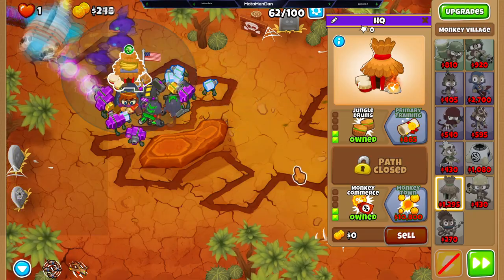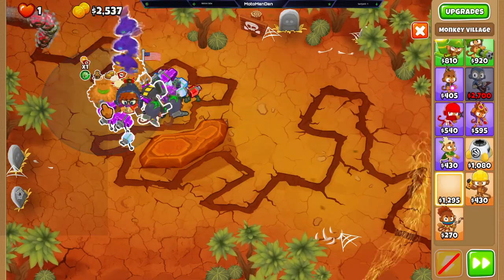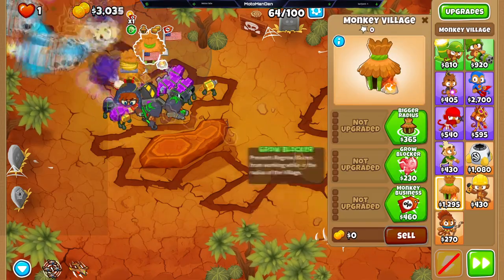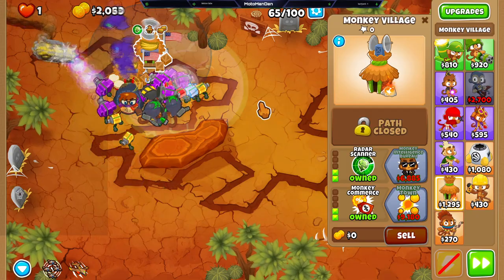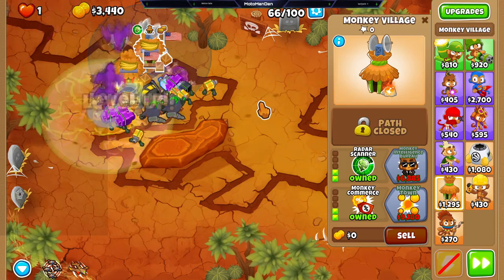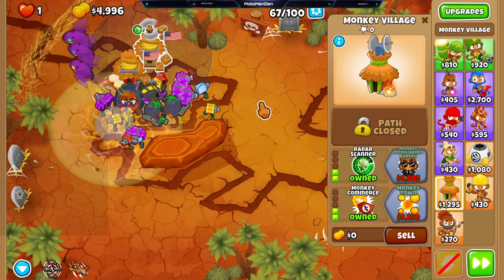Here you can see we're starting our discounting and our attack speeding. This is a really easy map, so you can just do a lot of cool strategies on this one. But I think the engineer is just my favorite type of strategy here for sure.